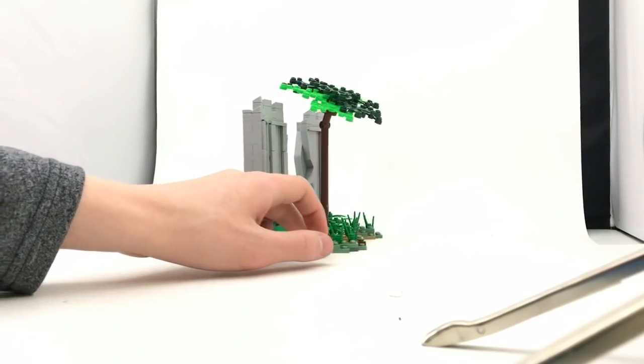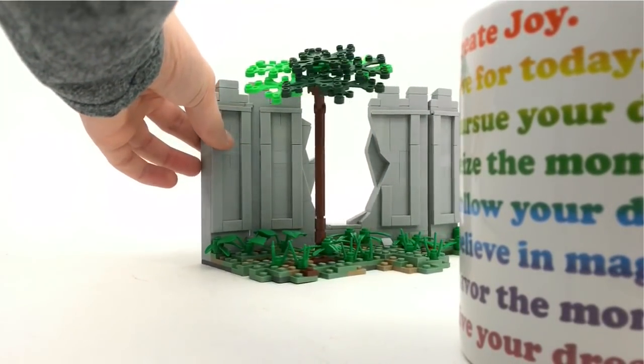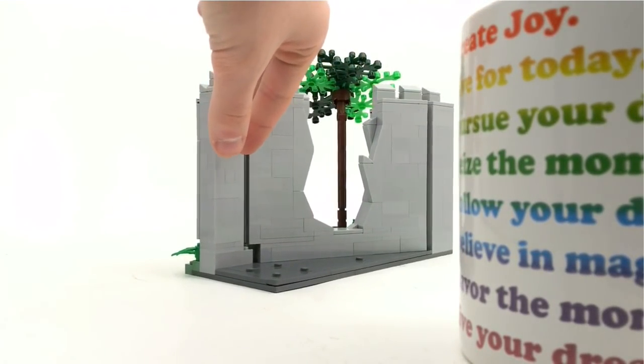I also built the wall at an angle because LEGO is very boxy and square, so when you see something at a slant it's pretty interesting. And of course the main focus of the MOC — the giant gaping hole due to a cannon — also helps spice things up because it creates angles that are very different compared to the actual wall.